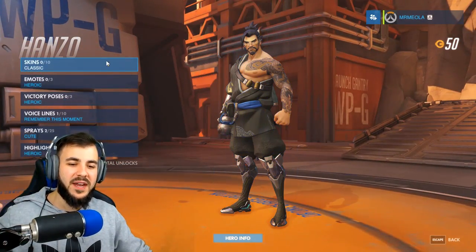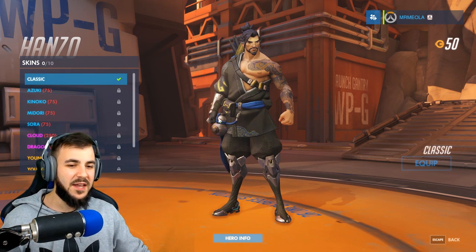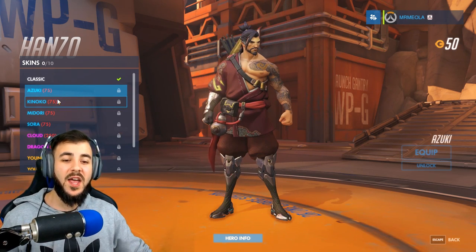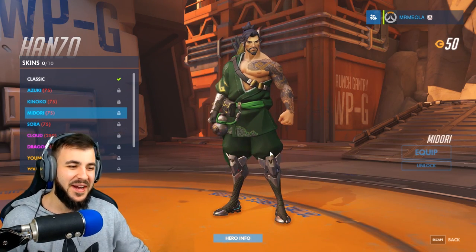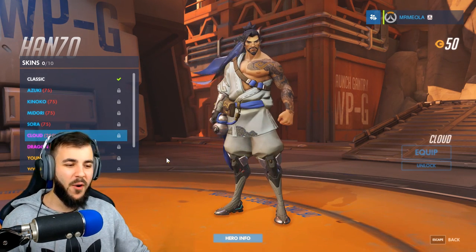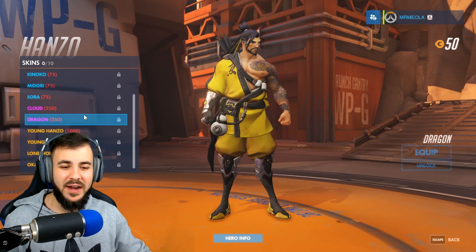Next up, we've got Hanzo — he's probably my favorite character so far, I've been playing a lot of Hanzo lately. That is his stock standard skin. Let's check out the first tier: we've got Azuki, which is kind of like a red recolor. Kinoko, which is like a yellow. Midori, which is green. And Sora, which is blue. The next tier — Cloud, which is more of a white sort of re-texture. Dragon, which is more of a yellow one.